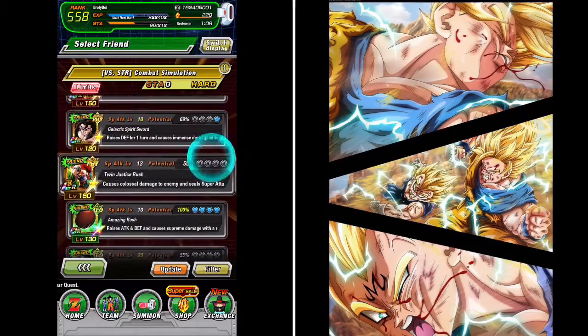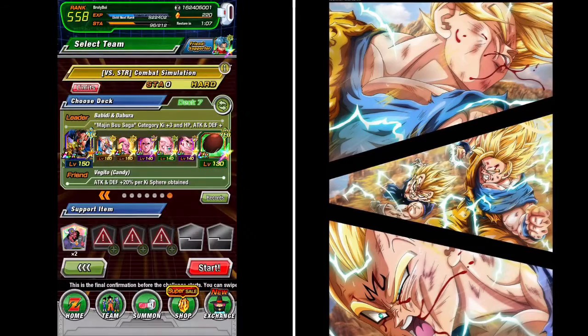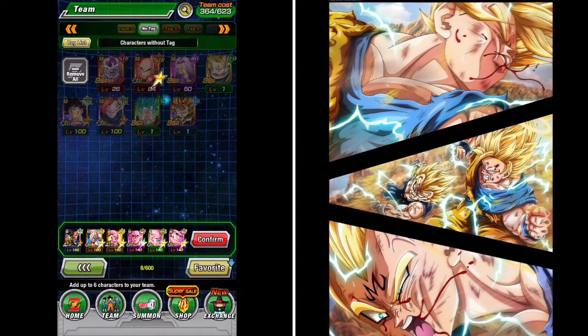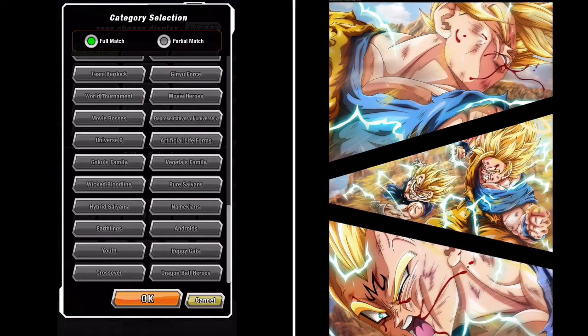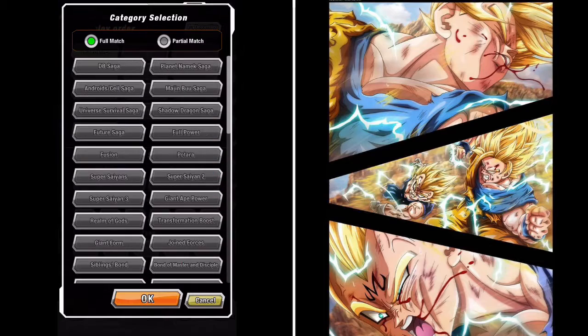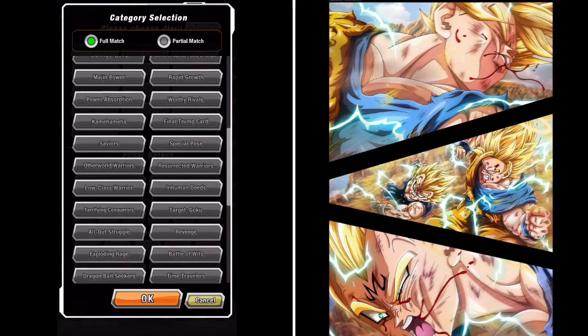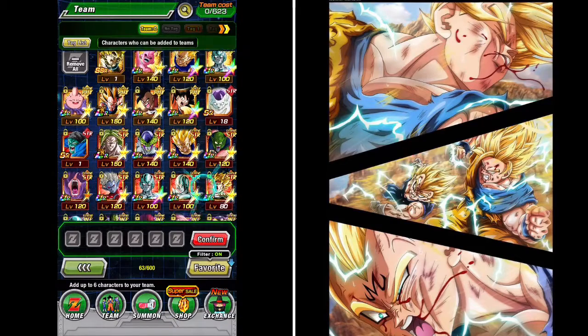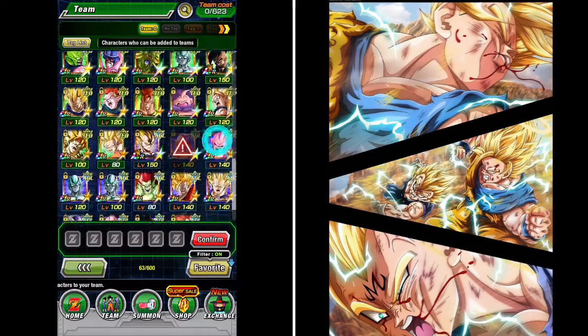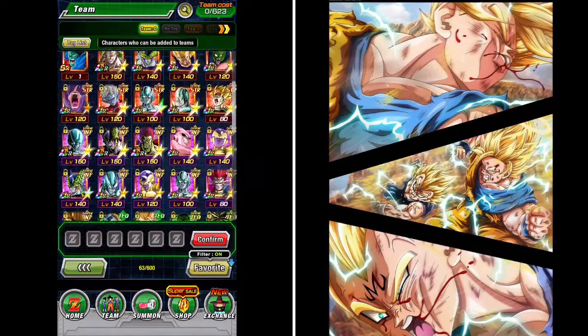Because Resurrected Warriors is a bit more common, we have the opportunity to use double Candy Vegeto leads. As I've said before, if you don't have Candy Vegeto, using Goten should be able to get the job done — he's 15%, not 20%, so you'll need a bit more luck, but you should be able to manage.